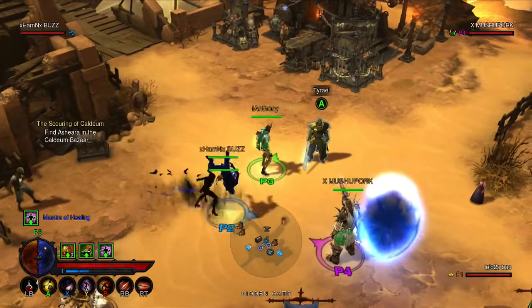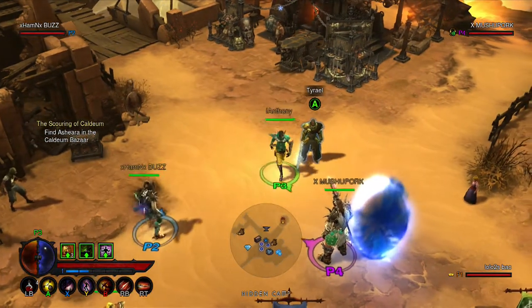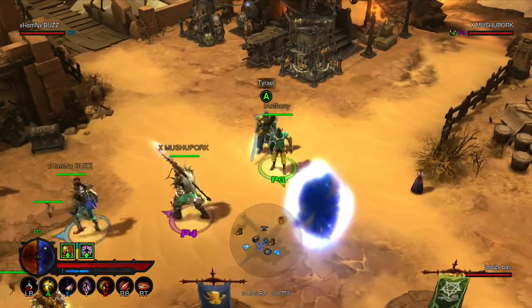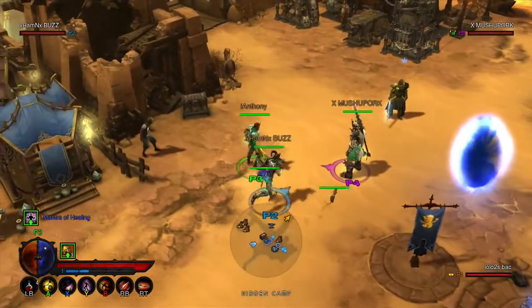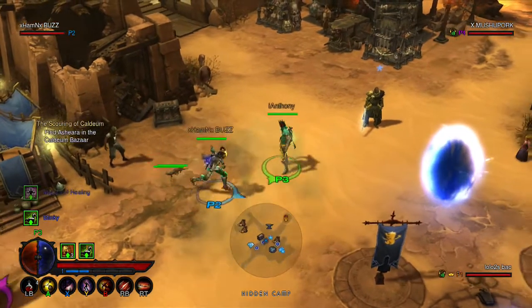Then I drop any items that I want to duplicate. I dashboard, and then I go straight back to any game, and then I'll still have the items that I dropped. And the items that I dropped, you can have, or I can just keep duplicating that way. That's why I have like over a million gold.